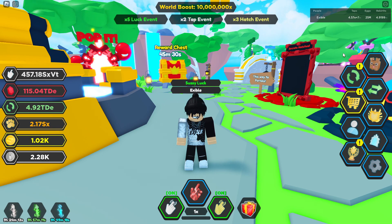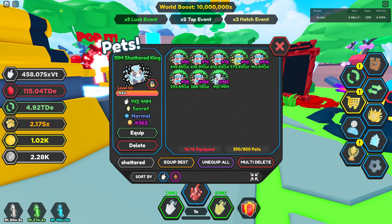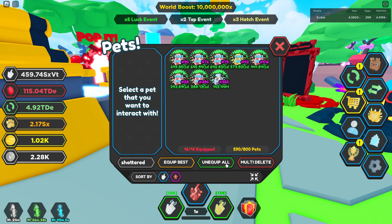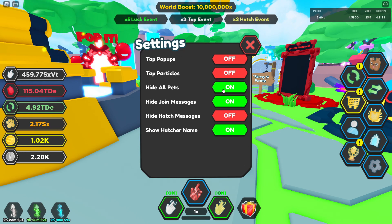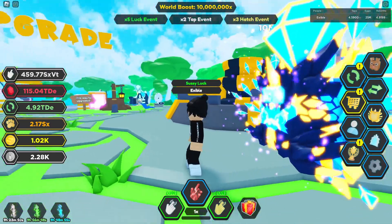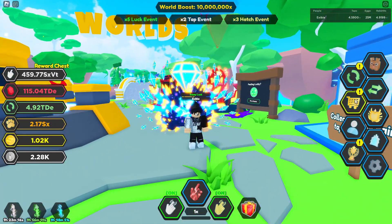If I go to my pets and then to my Shattered King, you guys can see this is the original 10ml Shattered King. Let me unequip all, equip the Shattered King, and turn off hide pets. This right here is the original Shattered King — looks really cool in my opinion.